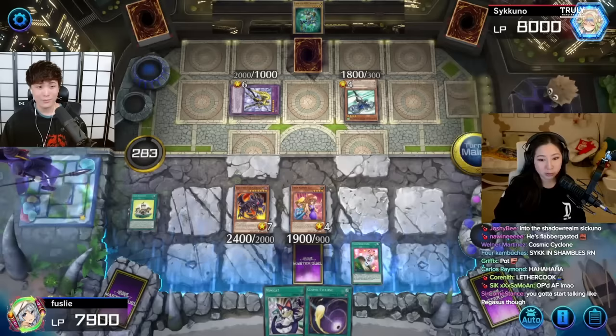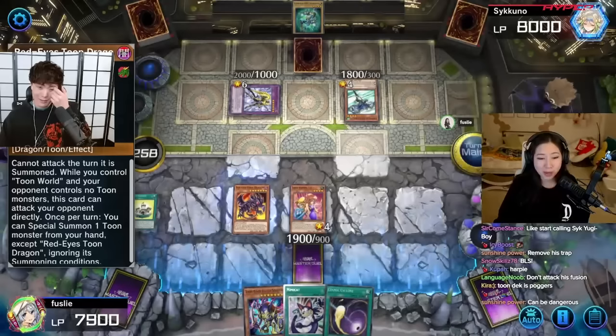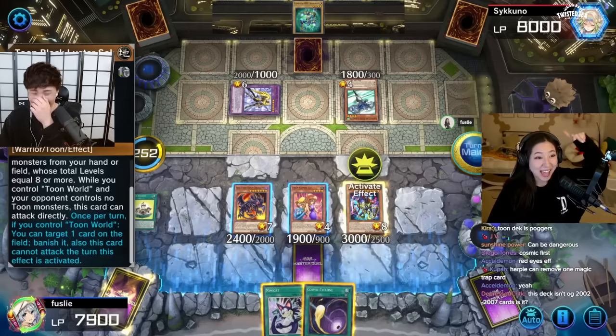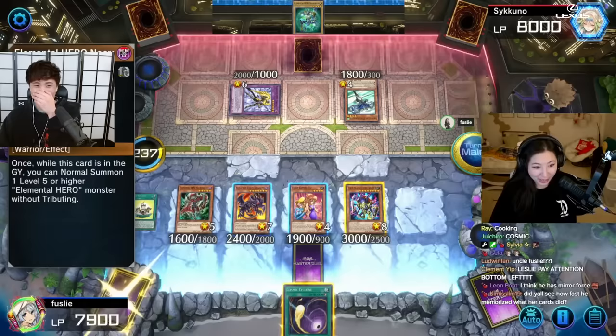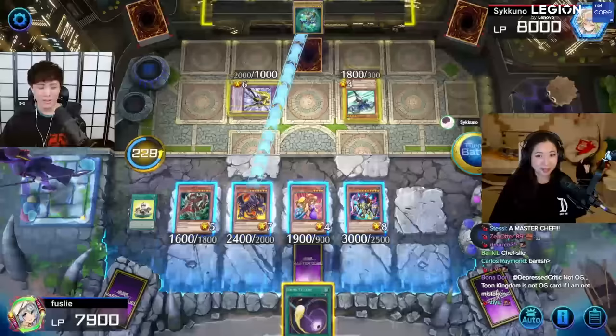I activate the effect of Blue Eyes Toon Dragon, which lets you summon one Toon monster from your hand - and you just got Black Luster Soldier, correct? Yes! Oh my god. Then I activate the effect of Mimicat, stealing another monster. I'm stealing it - I like it. That's mine now. Let's move to the battle phase.